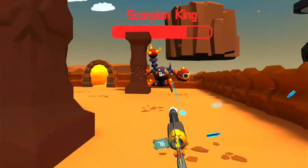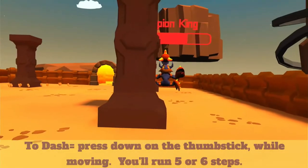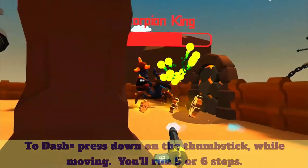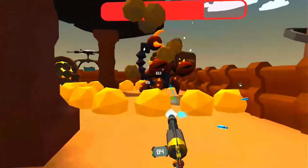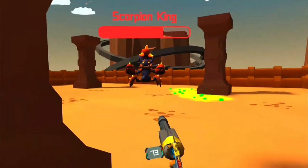The cumulative damage was taking its toll. The other thing I had figured out — and I don't know how I'd missed it — was that I needed to dash. When you move, if you press down on the thumb stick you're moving with, it runs you forward five or six miles in the game. I had completely missed that in all my previous attempts and finally figured it out this time.